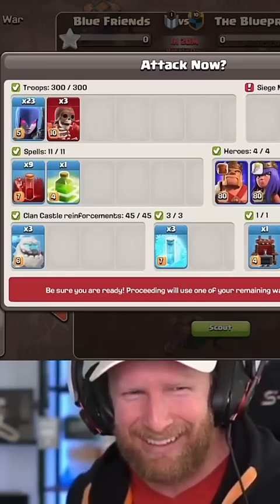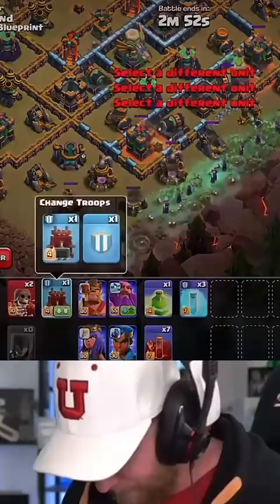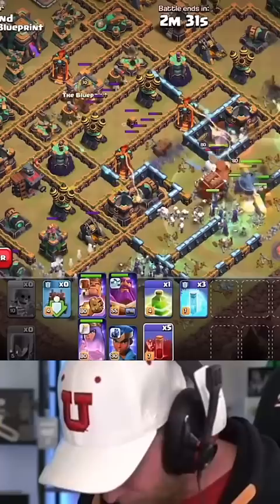23 witches and nine skeleton spells, let's make it happen. We're gonna start with a couple of skeletal spells, one, two, lots and lots of witches, heroes, and then more wall breakers down the line and over here. Then more skeletal spells up ahead — we can hold on to the ward ability a little bit longer.